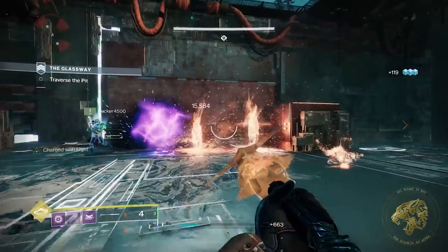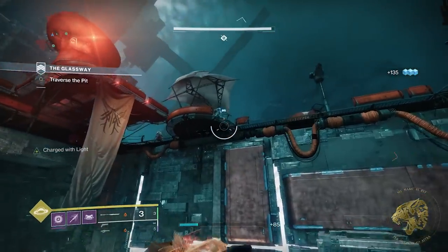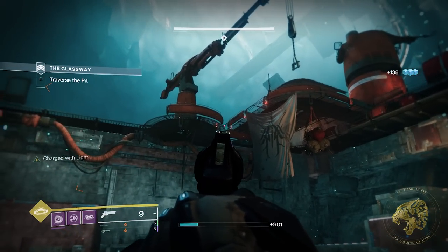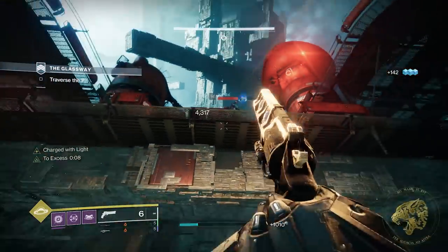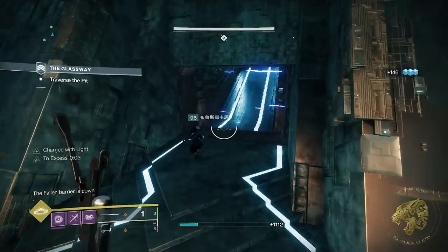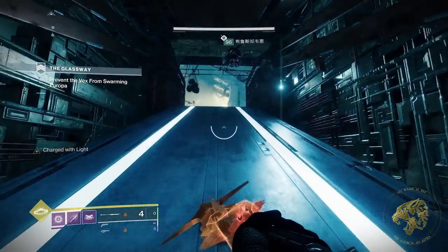We've raided a lot of them. The Vault of Glass was breached by both us and Oryx the Taken King and is certainly one of the more vulnerable installations. The Witness has already made incursions on several worlds such as Io, and therefore it's questionable whether the calculations of the Vex are already lost to us. But that isn't all the Vex have in store, and this is where I want to bring up the first location of importance: the Glassway on Europa.